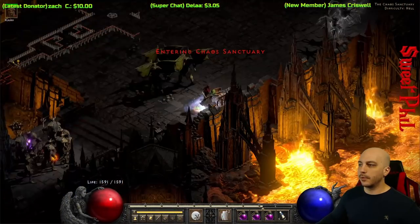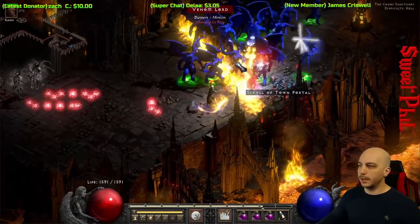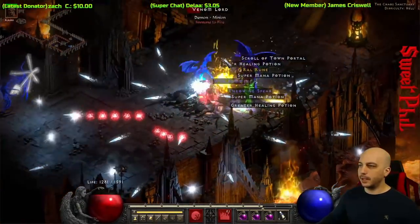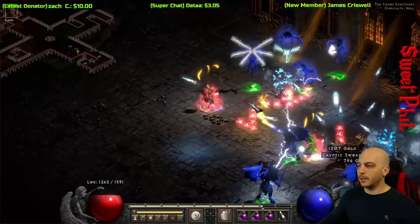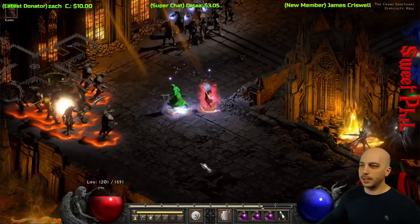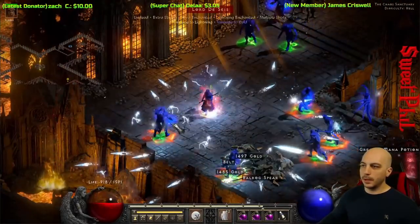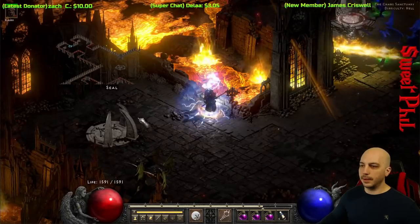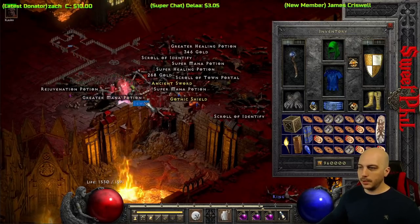Now we're porting out to the River of Flames. The Blizzard Sorceress is known for doing well out here. I'm eating a Firewall — that'll do nothing obviously, so we'll have to hit these with cold. It is working on Players 1 difficulty, though not the fastest. A Champion over here — it's taking them out, not the fastest thing I've ever seen but it is taking them out. DeSace is immune to cold, so we drop the Firewall on him and that took him out quick. Coming up on the Grand Vizier — frozen orb took him down pretty well too.